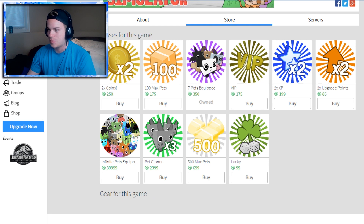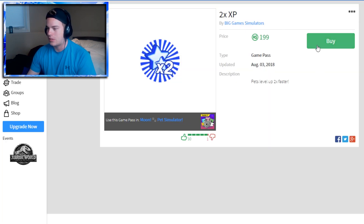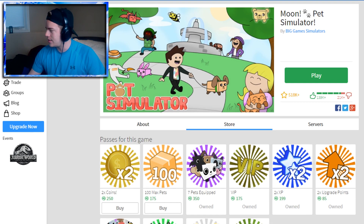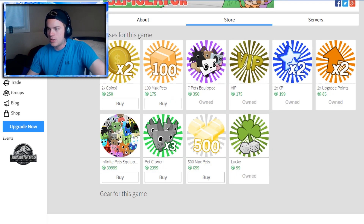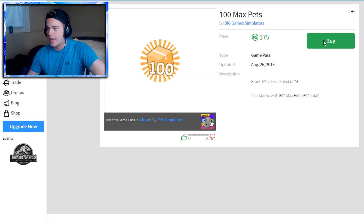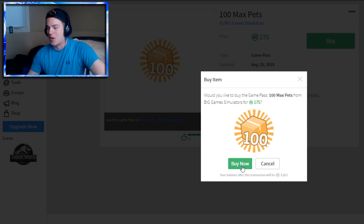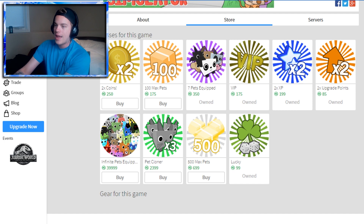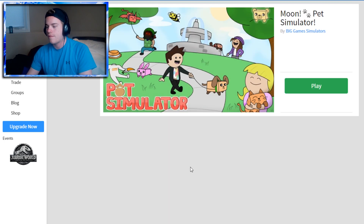What else can I get? Two times XP — did I buy this one yet? Pets level up two times faster — I could buy it, might as well. This literally turned into me buying every single game pass. I'm literally buying every single one. I pretty much own every single one — I'm gonna buy all of these two here. So I have 100 max pets and two times coins. I bought every single one — I can't believe it.